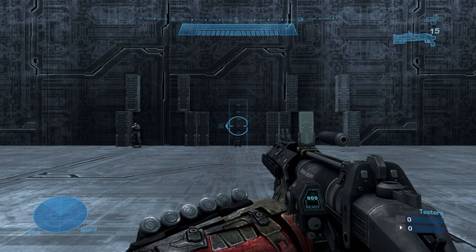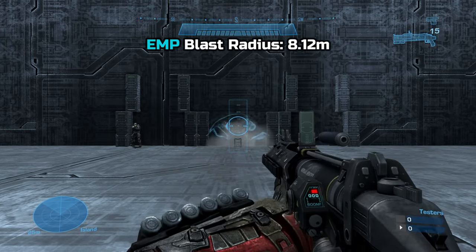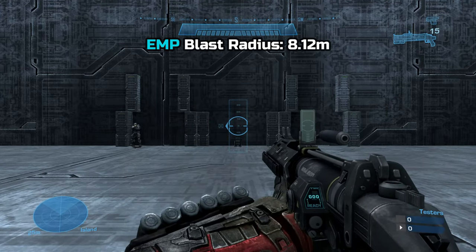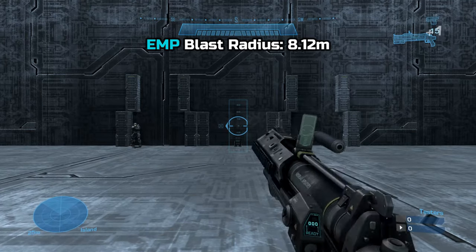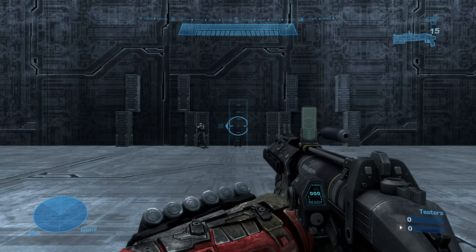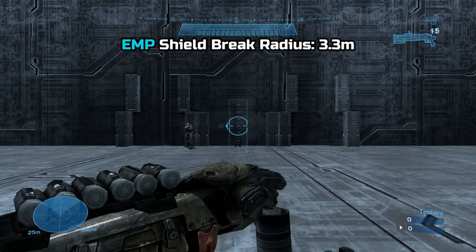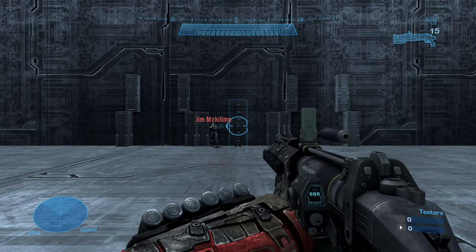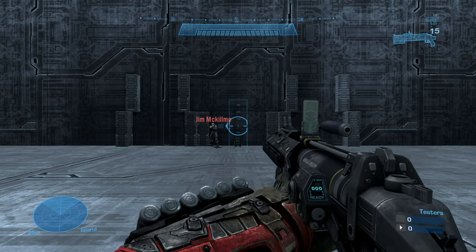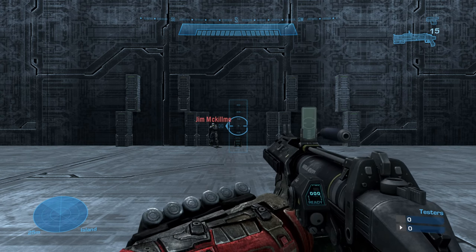Switching over to the EMP blast radius results, I got 8.12 meters for the max blast radius. The shield break radius was 3.3 meters. As for the EMP kill radius, I got 2.57 meters. Funny how the EMP mode has a better chance at killing your enemy versus the standard firing mode, which you'd think would be more lethal at the cost of no EMP, but oh well.